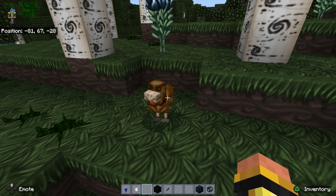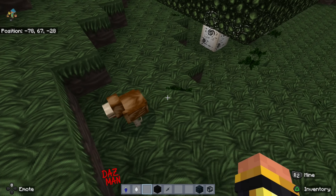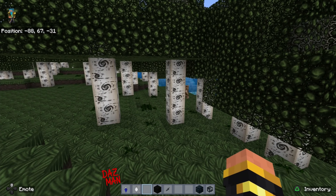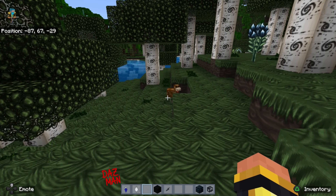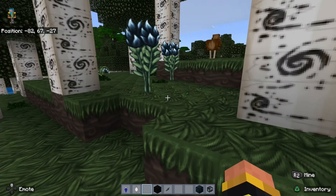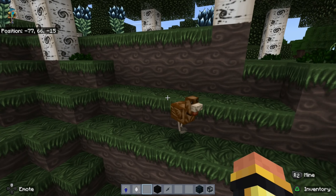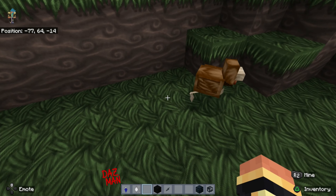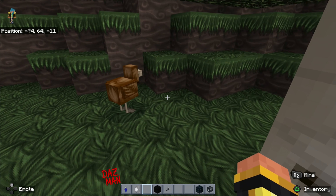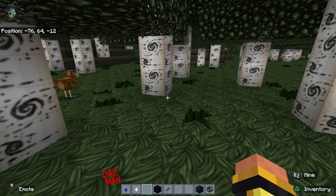Even the chicken's face was a little bit scary. They do have a brown chicken which is very good. Compared to the normal Minecraft white chicken, I do prefer this variation of it. The faces are crazy though — very very crazy. The grass is very noisy — not necessarily bad, just very noisy.